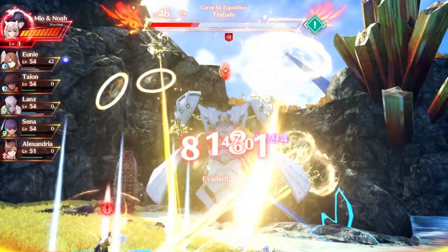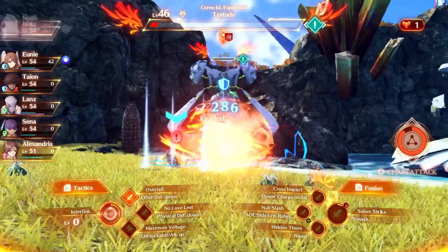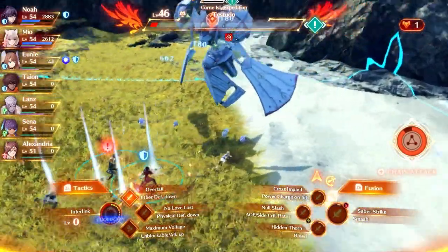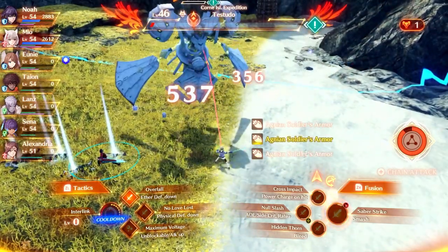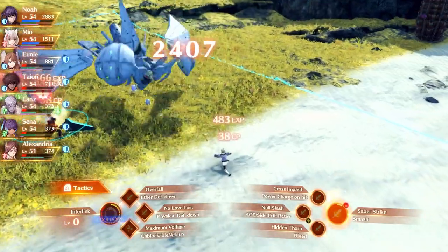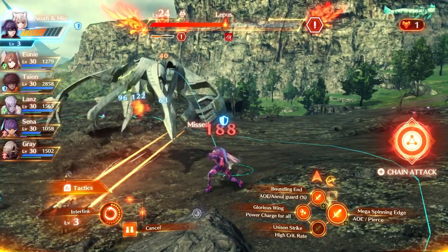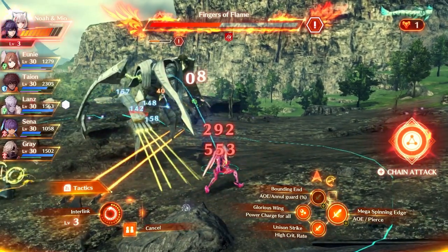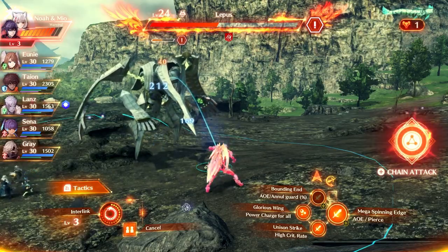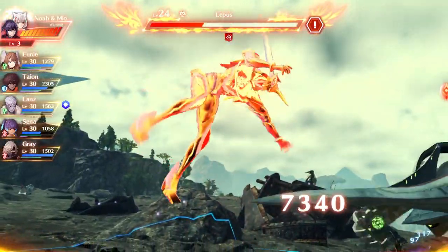Once the heat gauge hits the maximum, the ability will overheat and the transformation will end, putting it on a cooldown. This cooldown lasts for around a minute, which means you'll have to go a long time without the immortality that the form grants, which obviously is pretty bad. You can cancel the interlink at any time though, which will not put the ability on cooldown, so it's recommended to cancel before you reach that point. You can even cancel the ability whilst in the middle of an art, so you don't have to worry too much about when you choose to end it.